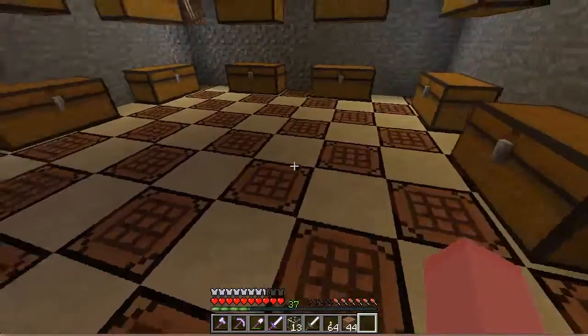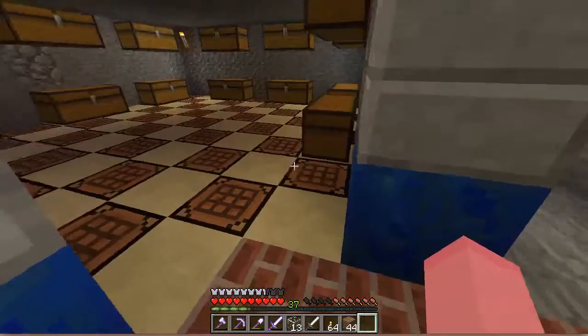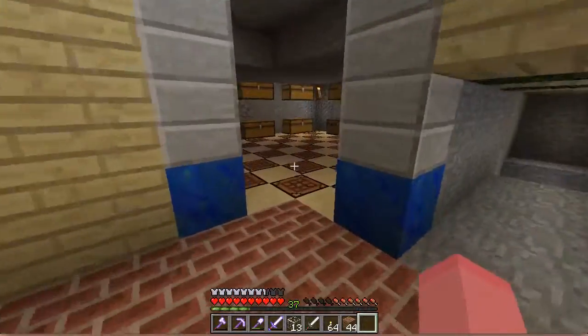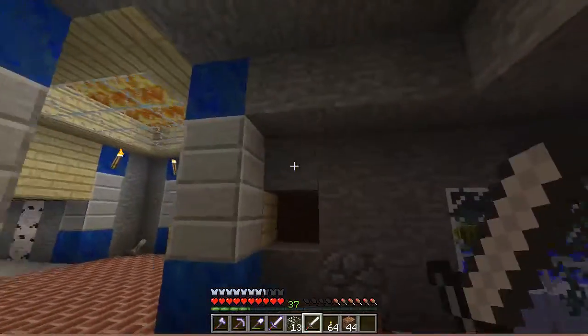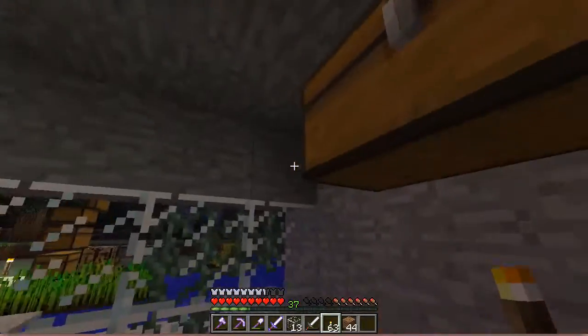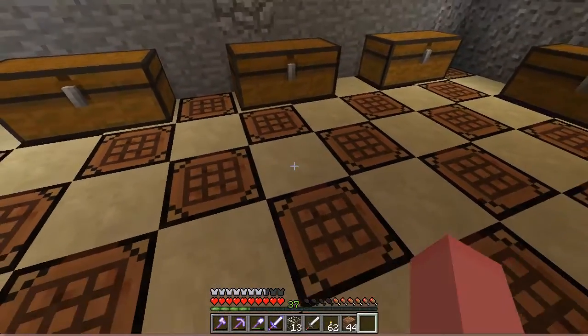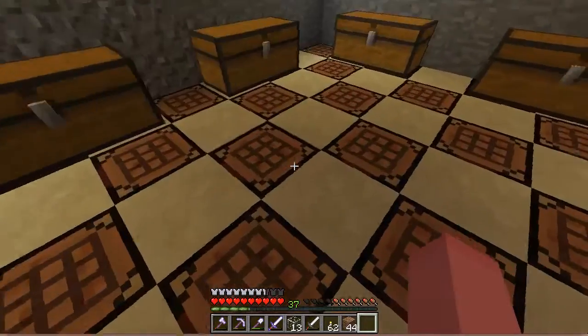I also wanted to show you this. I know I got a thing for checker patterns, I guess, but I think it looks really cool. And I really like this design for the storage room — I just think it's cool with the workbenches. Finally use them for something, except being workbenches, I mean.